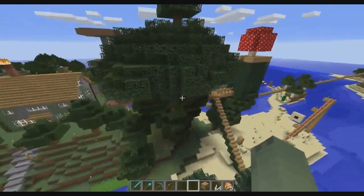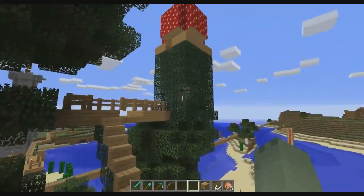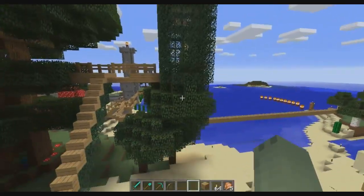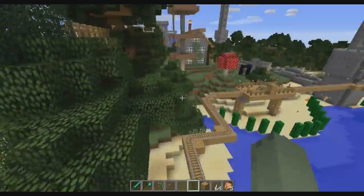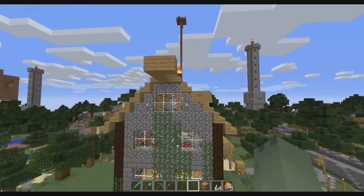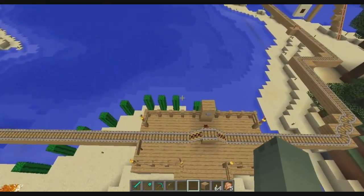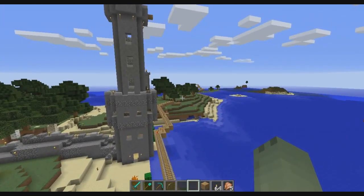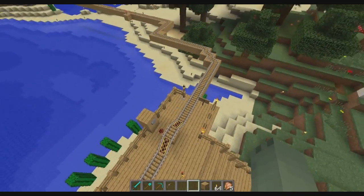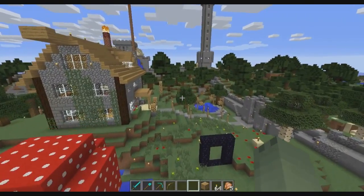We built a big tree, like a treehouse. There are some interesting creations that my son did with more leaves and mushrooms and stuff. We had a little diving board off the top of the house as well. And then I built a little rail line — maybe I'll finish by taking the rail line out to the end. We basically did some exploring, found some areas, and decided to build a rail line out to those as our way of getting there quickly.